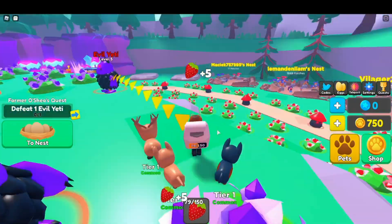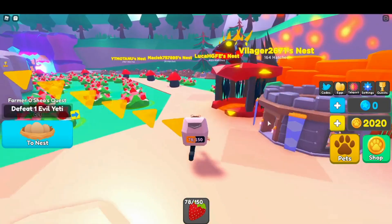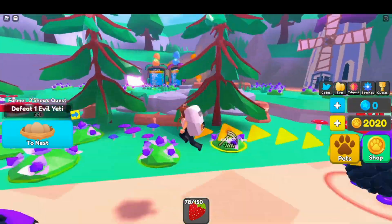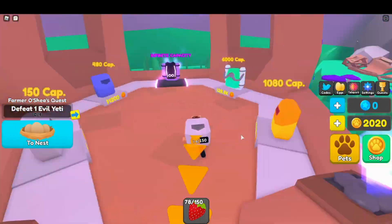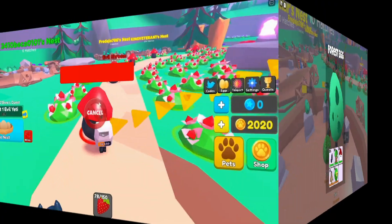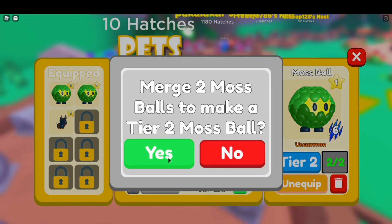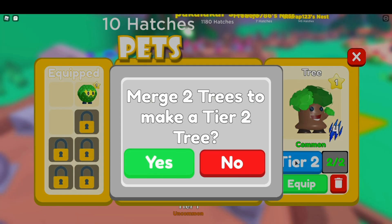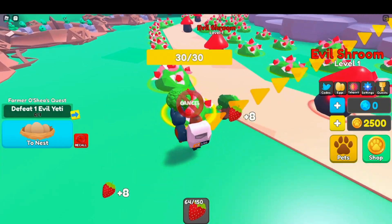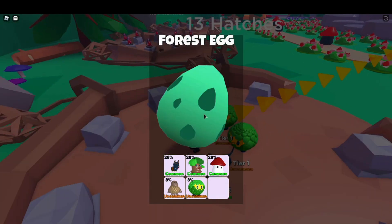You've got to get food from the flowers. You've got to hatch the eggs and you get the eggs from the mobs. There's shops in different areas, so you've got to keep working your way up. You combine pets together to make them stronger. Eventually you can defeat stronger mobs — so these are the first basic mobs, you can kill them straight away.